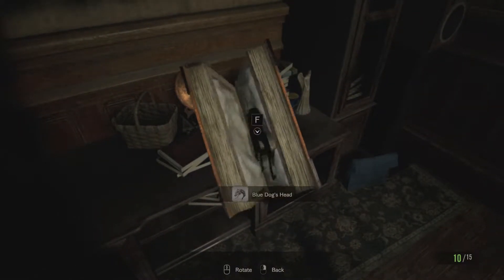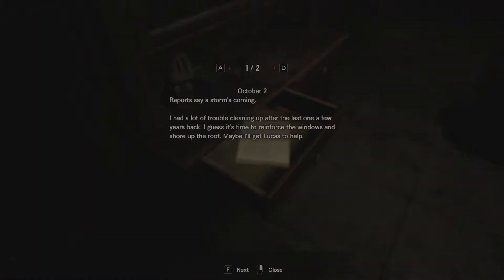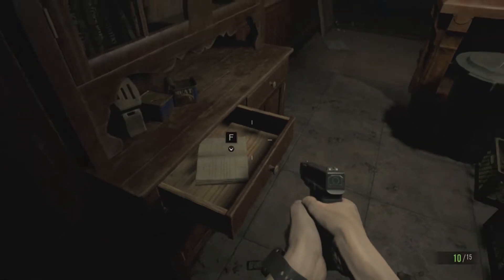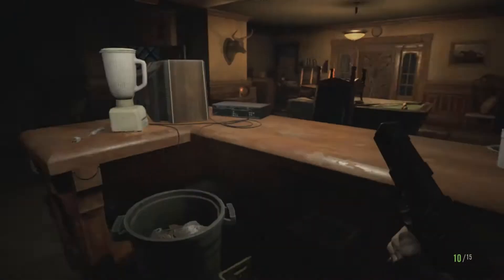Is this one of these books that we open? Yeah — blue dog's head. No medallions this time, just the heads of dogs. Reports say a storm's coming. I had trouble cleaning up after the last one a few years back. Time to reinforce the windows and shore up the roof, maybe get Lucas to help. The water has finally receded; the house is alright, but the old house was badly damaged. Lucas is making a fuss about a huge ship that's washed up in the bayou. I better report it to the parish — wait, the parish? These people go out into town? Or is the parish like a cult thing?